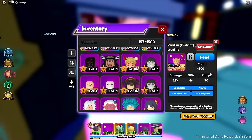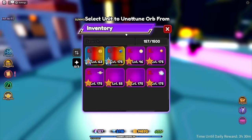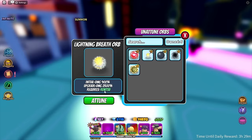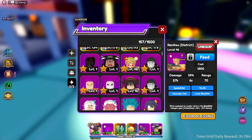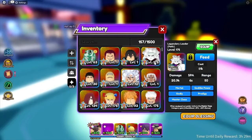Zenitsu is so good — I know I'm glazing this guy so much, but this orb is carrying him. Let me compare him with no orb versus with the orb — wow, that's a lot. There are some stages where I only have to place down Zenitsu and that's enough, because he gets hybrid early, does like 2 million max at only level 40. Imagine how much he's gonna be doing at max level — this guy's just crazy. Oh, and I also got Madara at max level, so that's cool. We can evolve Diavolo now — let's evolve Giorno. There we go. Diavolo's cool, so it's good to have him in the inventory.